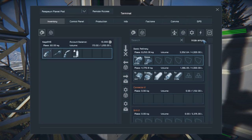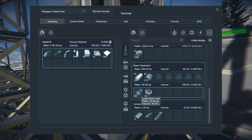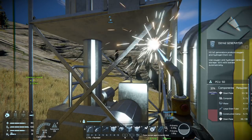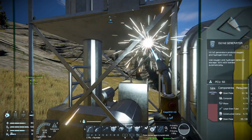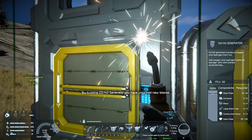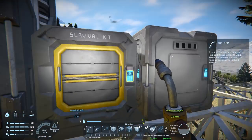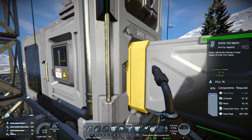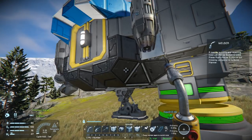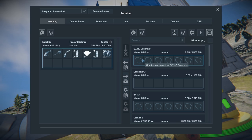There's probably some automatic way to do this but I don't remember how, so let's just go ahead and take all this stuff out. We've got an H2/O2 generator on the base now, so we don't really have to have one on the ship — we'll just carry bottles with us, and that's going to make room for an extra battery on the ship. Let me come up here and grab this stuff out.